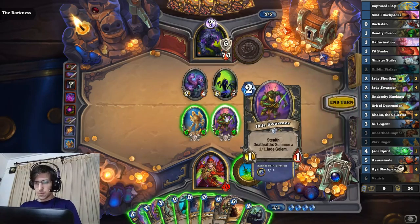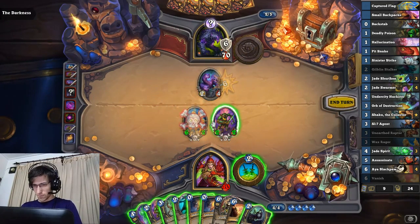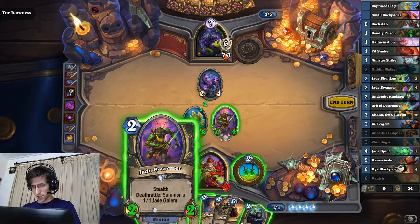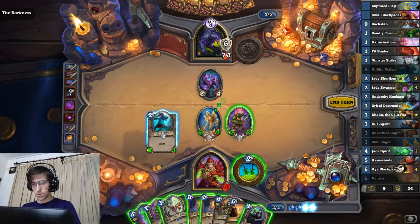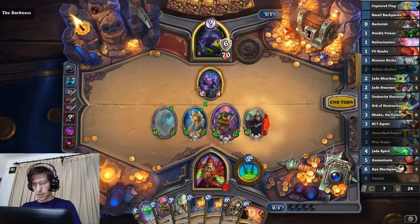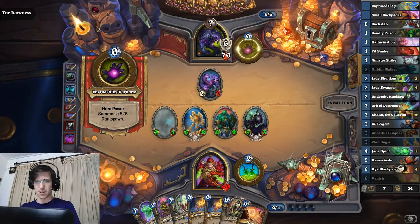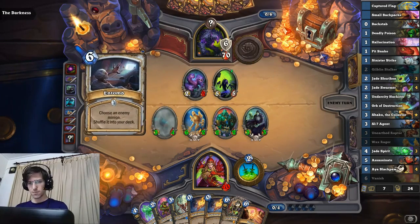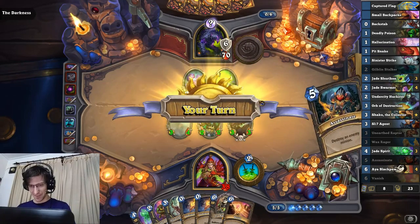The only thing I need to do is survive long enough for the Jades to work. Wax Rager versus Unearthed Raptor - I think I actually go with the Wax Rager just cause it's infinite value. And we'll destroy those Dark Spawns. With the Wax Rager I can trade into the Dark Spawn every single turn until he finds removal for this, which I do know exists within his deck. Is he gonna attack face with that? Hopefully. Okay, so it ended up not mattering. Sudden Betrayal - when a minion attacks your hero. So if it needs to attack the hero, I'm okay. And we get another Wax Rager - and that's why that card's really good.